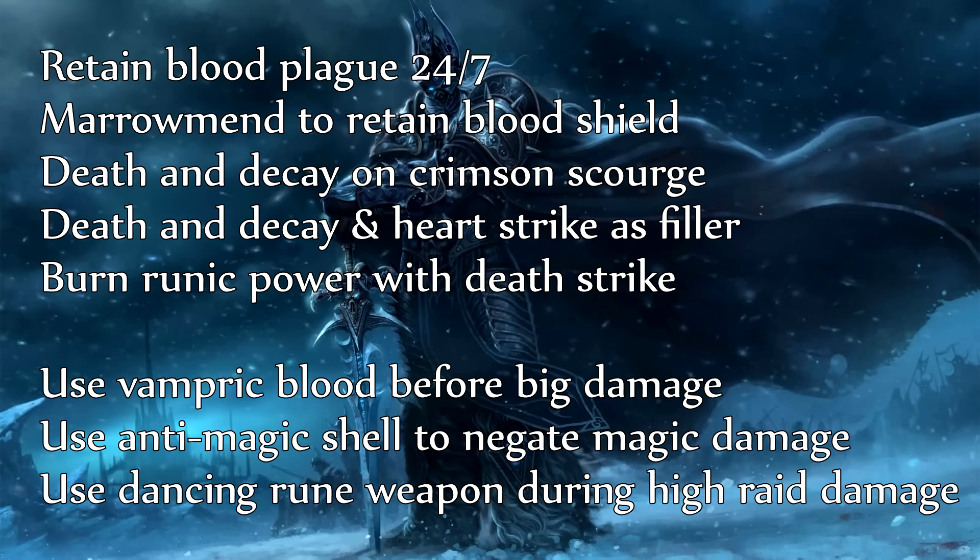Use Vampiric Blood just before you take big raid boss damage. If it's not available, build up a Death Strike shield just before the big damage comes in. Use Anti-Magic Shell to mitigate big magic damage. Use Dancing Rune Weapon during high raid damage so your healers don't have to focus on healing you and can top up the raid instead — if the healers have to heal the tank heavily, the DPS dies. So use Dancing Rune Weapon to mitigate boss damage on you so healers can get everyone up.